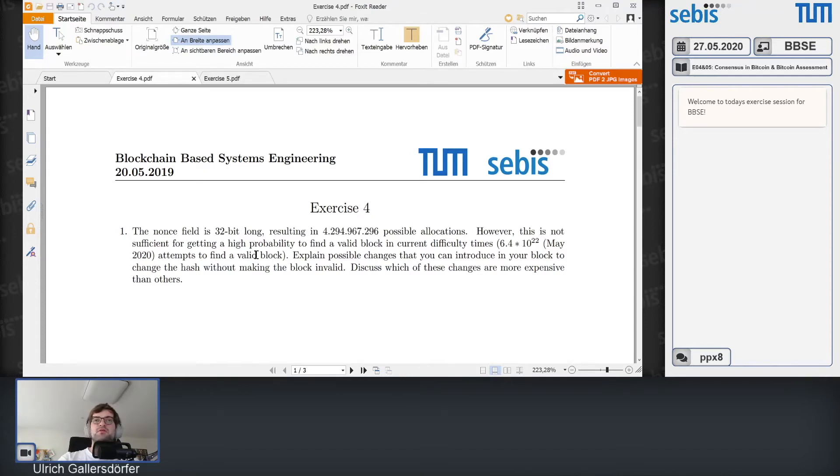Exercise sheet 4 starts with an interesting question about mining, about the structure of the block. The nonce field is 32 bits long, resulting in 4 billion possible allocations. However, this is not sufficient for getting a high probability to find a valid block at current difficulty. A lot of hashes are required for finding a valid block. I'll explain how I got to this number and explain possible changes you can introduce in your block to change the hash without making the block invalid.